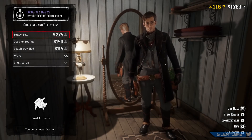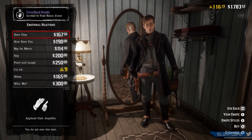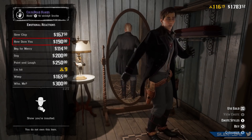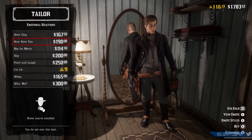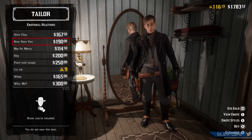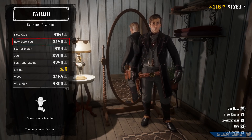The new emote added this week is under the Emotional Reactions section and it's called How Dare You. It's an emote where you throw up your hand and gesture someone to go away. It has a hefty price tag of $190, which can go quite a long way in Red Dead Online, so I'd probably recommend saving your money rather than blowing it on this.